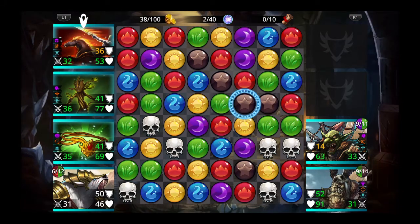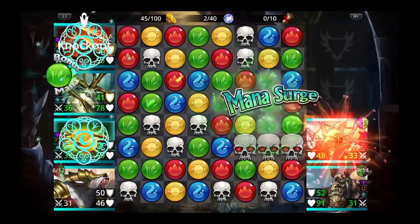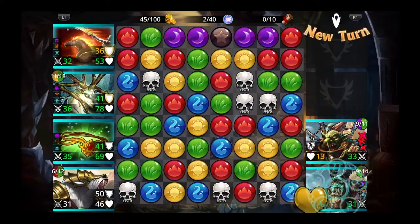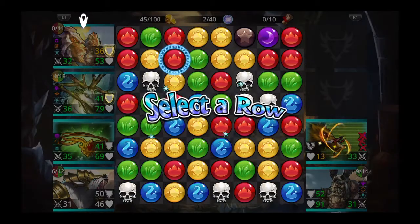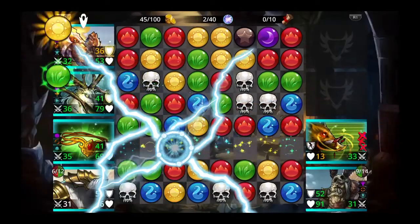Now we have alignment again. These browns align with these greens, so let's transform it. And let's attack again. Now let's use Lion Prince. Do we have an extra turn possibility? Let's remove this one so the greens align — this row should work.